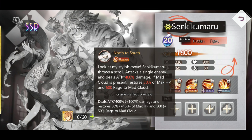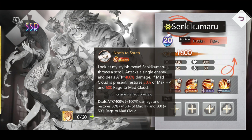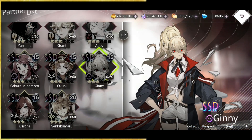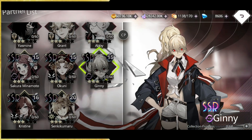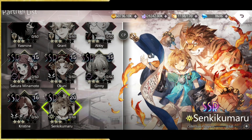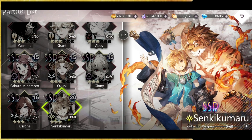At grade 5, Mad Cloud gets an extra 50% of Senki's HP when summoned, and Tiger War deals an additional 50% damage. His unique skill attacks a single enemy for 400% attack damage, and if Mad Cloud is present, recovers 30% of max HP and 500 rage to Mad Cloud. So Senki prioritizes empowering Mad Cloud over himself. He's a pretty decent character — the Mad Cloud is what you'll rely on. I think I might want to summon for this character; there's definitely some usefulness here. You can also use Senki with Axe of Dawn thanks to his lineup skill activation requirement.